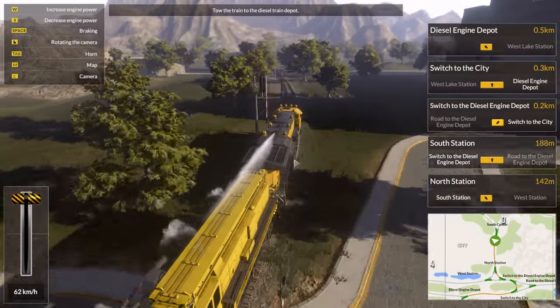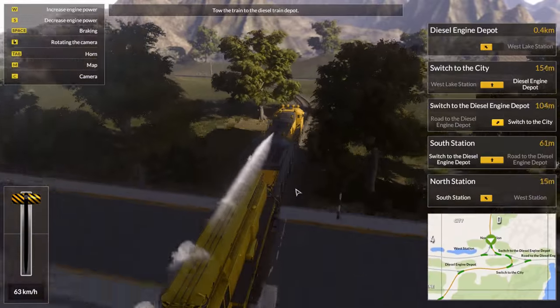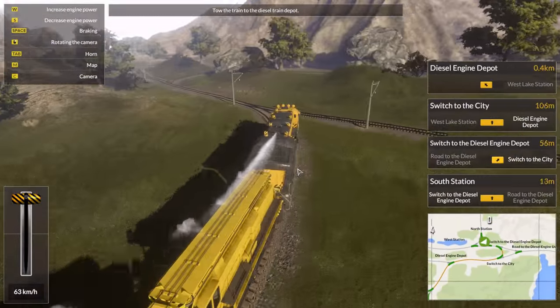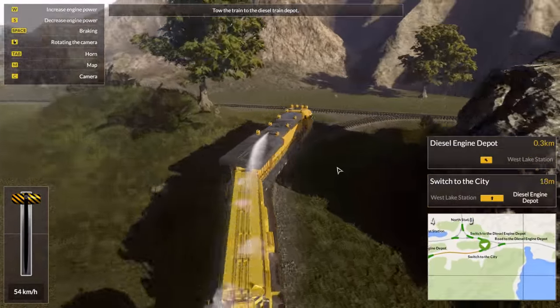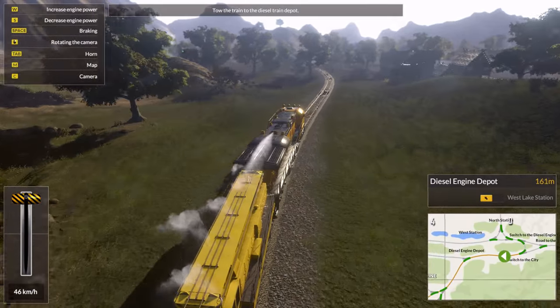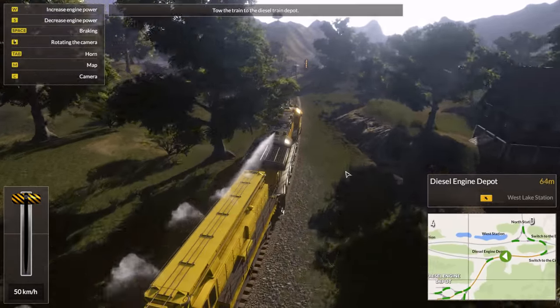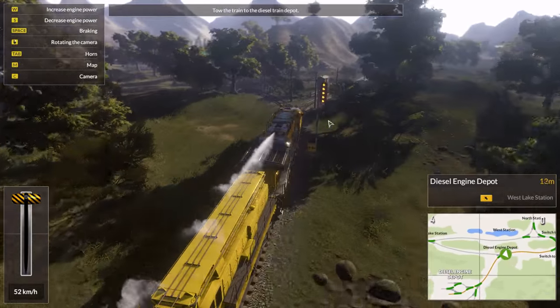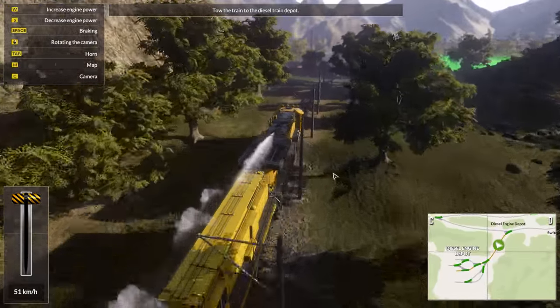Why is the smoke so white? That's a diesel engine — I don't think it should be that white. It might indicate some oil seeping into the pistons and getting burnt. We'll have to take our own train into service soon enough. Oh, that's yellow — why is it yellow now?